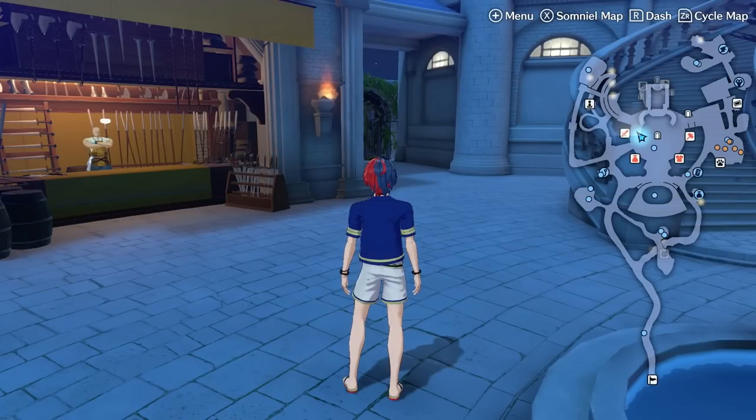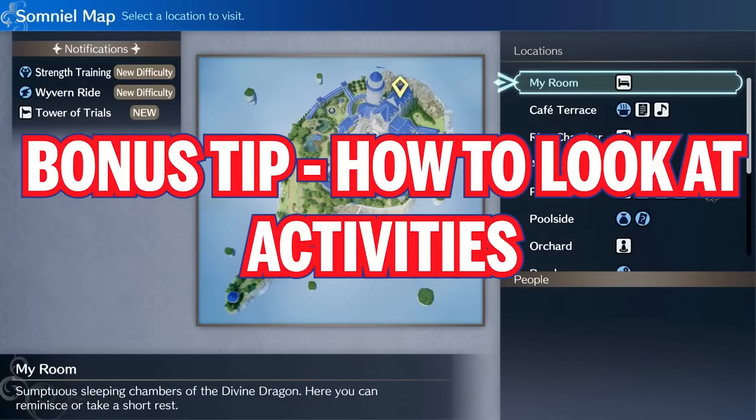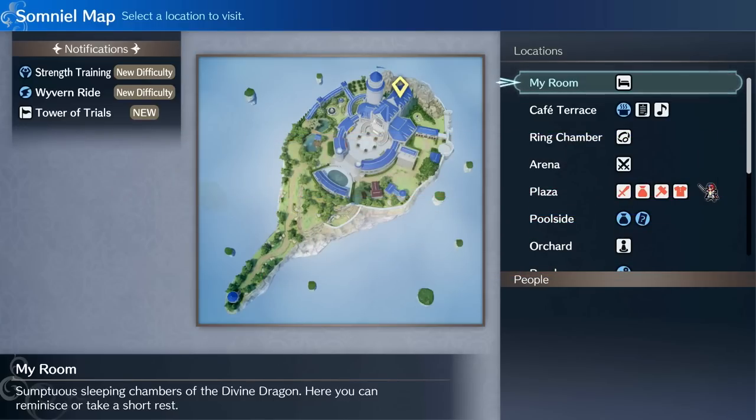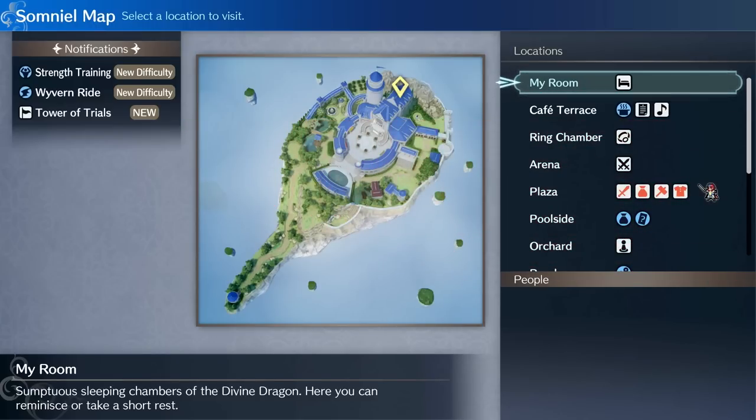Let's get right into the Somniel and look through all the different areas. When you come to the Somniel, push X on your controller and there are some very noticeable things you need to be on the lookout for. The top left of the screen will tell you anything that is new currently in the Somniel — like a new Strength Training Difficulty, a new Wyvern Ride, or a new Tower of Trials. Depending on when you complete certain chapters, new areas may appear here in notifications as well.